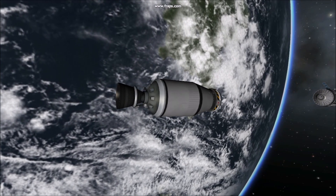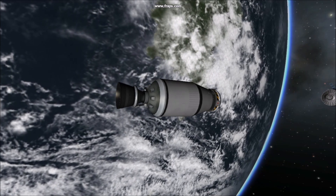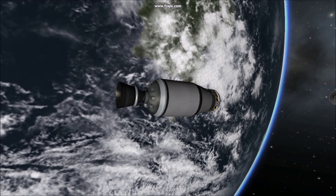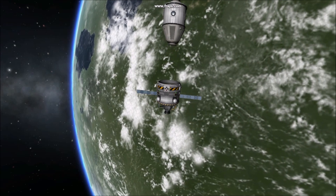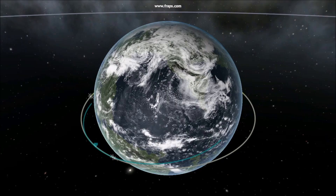Tip 3: Space Junk. Be cautious of boosters left in orbit. While they do pose a hazard to spacecraft, more importantly they slow down the game. Loading in these parts while they fly past your station can strain your frame rate. You can find and delete your boosters in the tracking station, or include probe brains and fuel for de-orbiting your delivery vehicles.